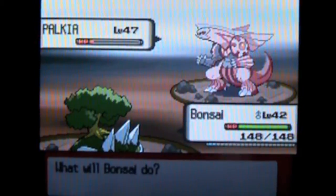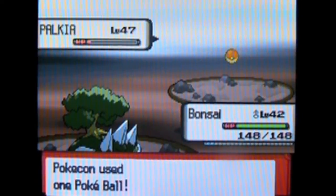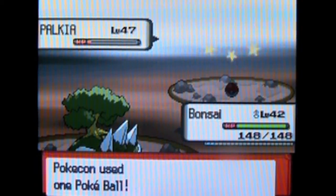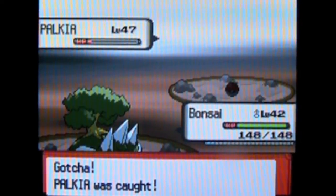Dialga has the same stats as Palkia, except better defense than special. Whoa! I caught it! Ha ha ha! I didn't even realize I caught it. I'm like reading off Dialga's stats and I suddenly catch Palkia.